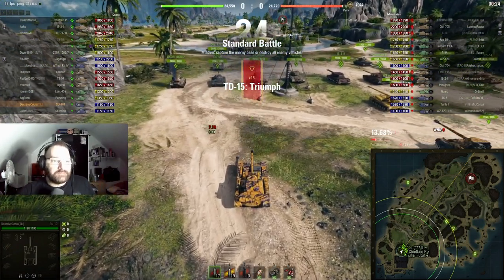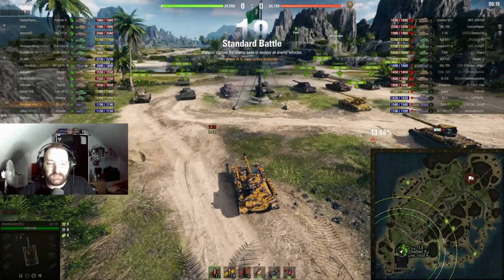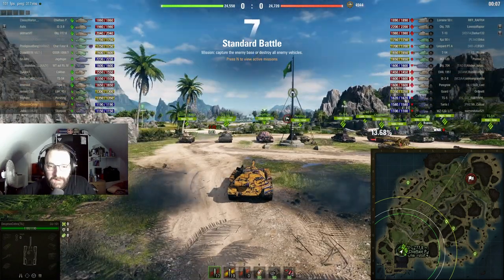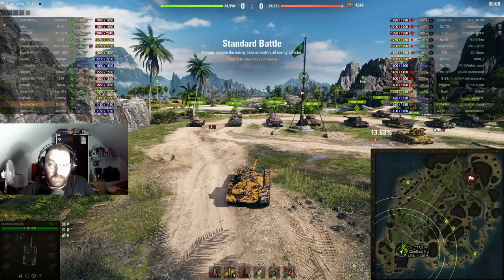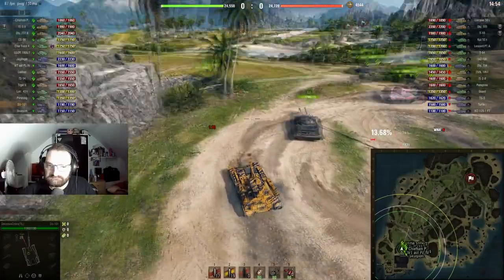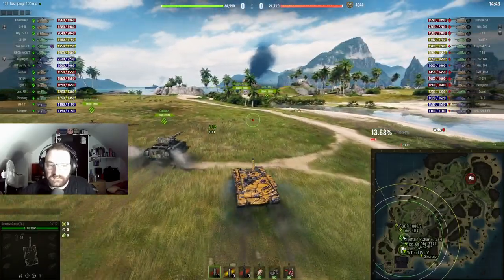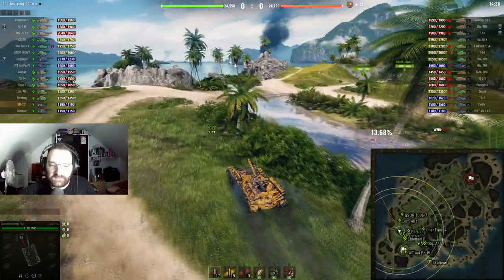Standard battle on Oyster Bay, Tier 9 again — it's fine, it's gonna happen. I still don't understand why Tier 8s even see Tier 9s — they shouldn't. We do have a gun with some pen now. Caliban's coming with us. We don't have the upgraded engine yet; we've only just got the gun. The next upgrade we might get is gonna be tracks, mostly just for the track health.